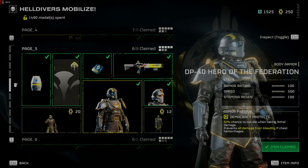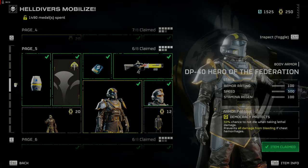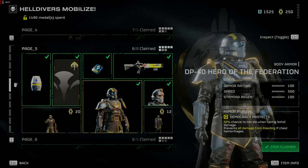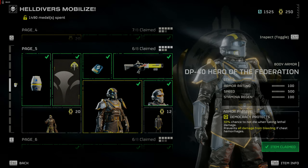If you want protection of medium armor and a 50% chance not to die from lethal damage or bleeding out, the DP-40 Hero of the Federation armor is a good one for that use.